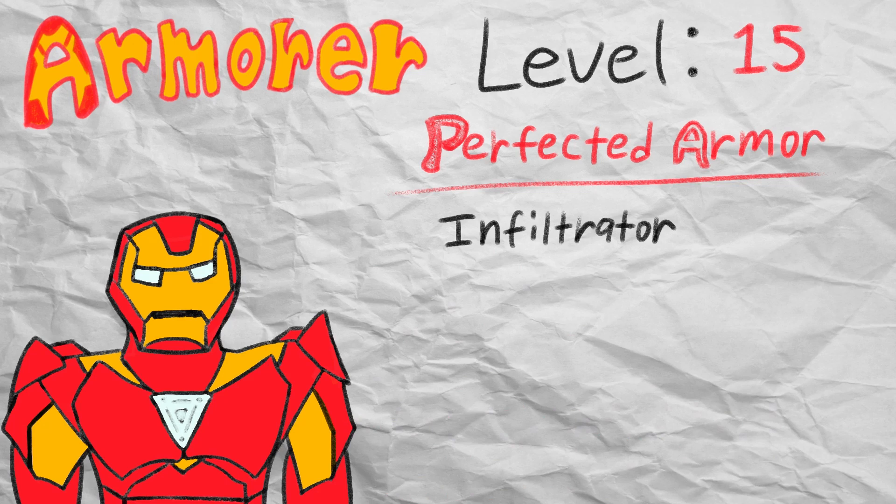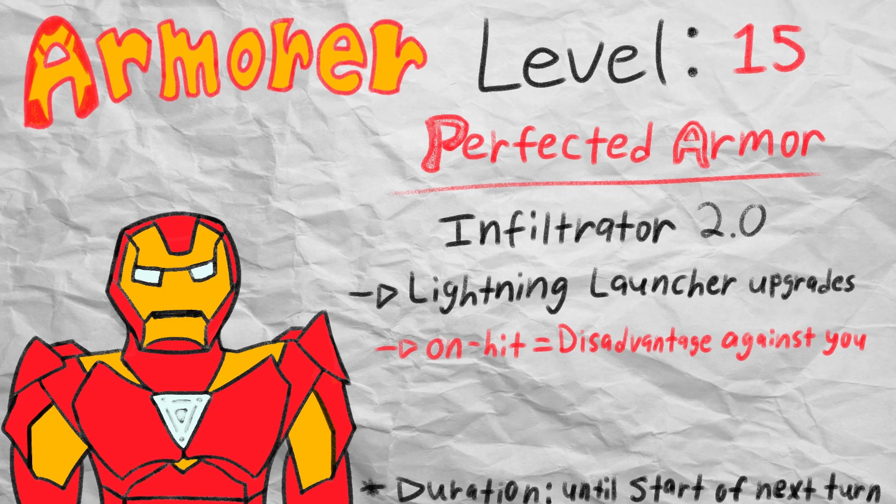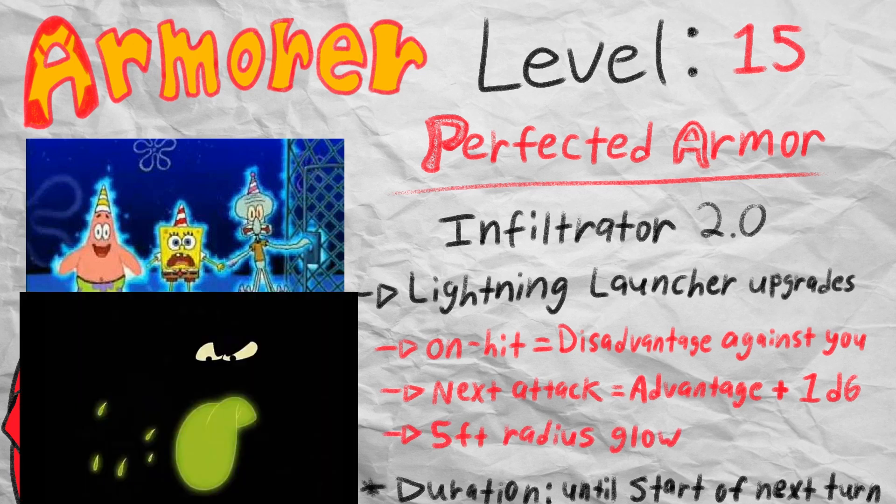Moving on to the infiltrator model, it also makes out like a bandit with its perfected armor add-ons. The lightning launcher gets a direct upgrade, causing enemies to receive disadvantage on attack rolls against the armorer until the start of the armorer's next turn if they were hit with lightning damage. Not only that, but the next attack roll targeting the afflicted enemy receives advantage, with an additional 1d6 lightning damage on top of the regular damage roll if it hits. The enemy tagged with lightning damage will also glow with dim light in a 5-foot radius — a nice side effect against targets obscured by darkness. Overall, the infiltrator upgrades from Perfected Armor are a substantial buff: they don't cost any additional resources, are not limited in usage, and giving enemies disadvantage is a great way to keep the squishier infiltrator model safe.